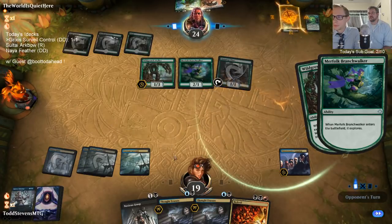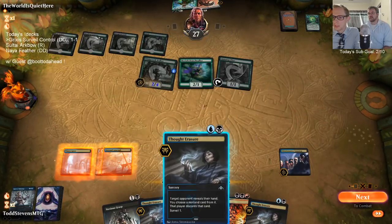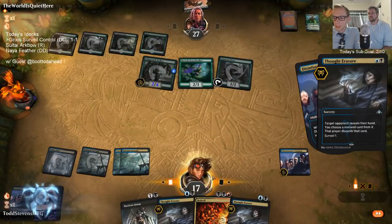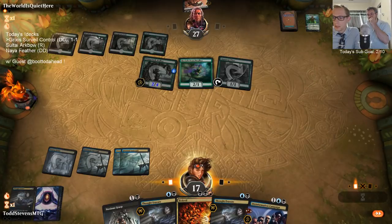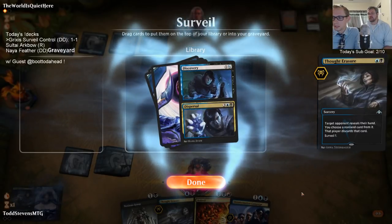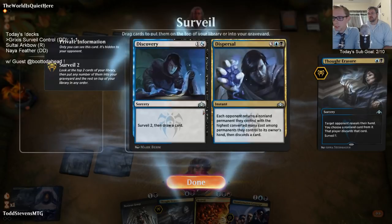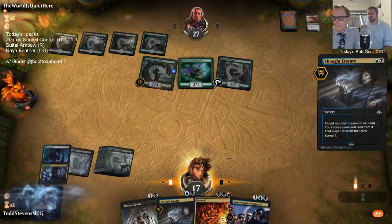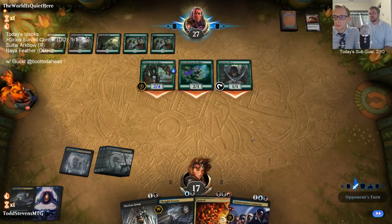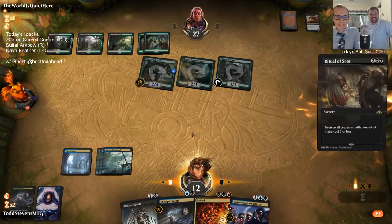We got a good target — need to get that thing out of here. They discarded their land — Ritual of Soot would be great to find. We could double Thought Erasure or go Thought Erasure plus Noxious Grasp, but I think I just dig for Ritual of Soot — that seems better. Almost stabilized — just got to find six mana. Oh hey there we go, that's a land!